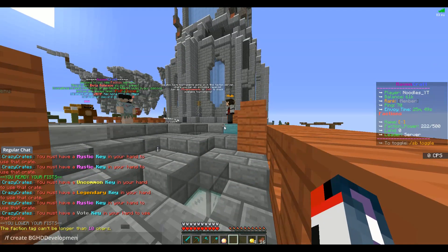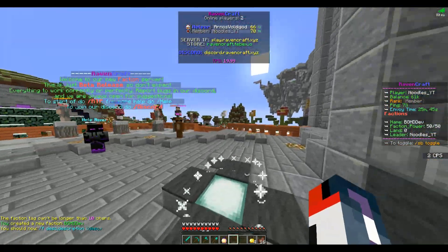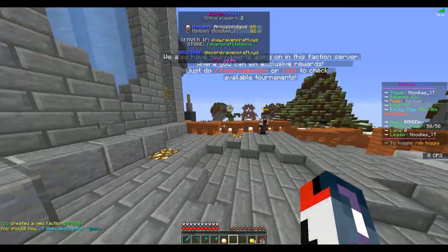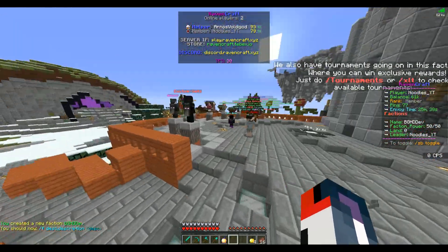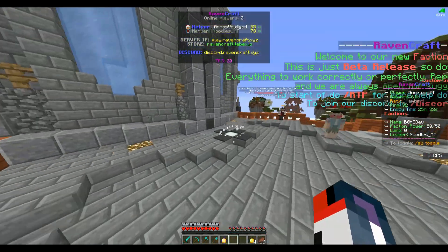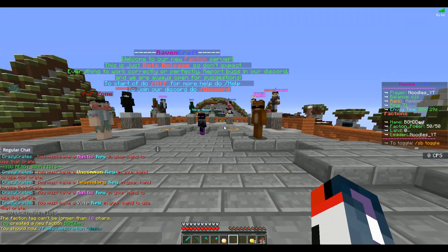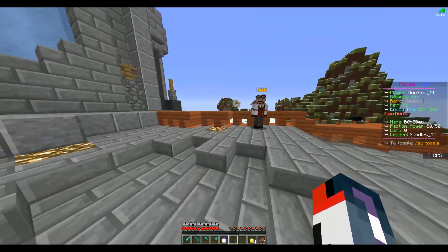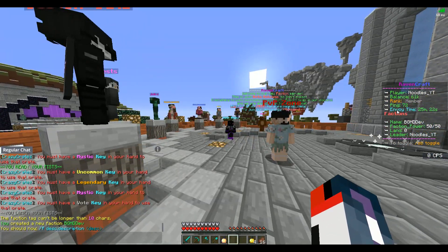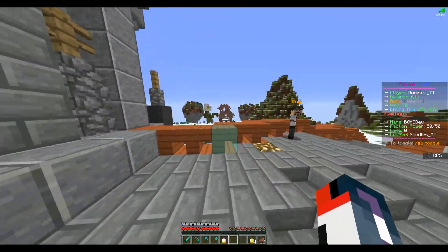It's typical factions overall. For your tab menu and scoreboard, I'd recommend removing the '/sb toggle' line at the bottom and adding that to your help menu instead. Overall it seems nicely set up. Maybe remove the blank space between factions and the next section, move factions down, and leave a blank space at the top rather than between the top and bottom content. I think that would look pretty clean.